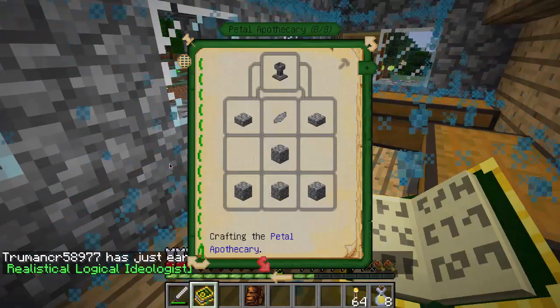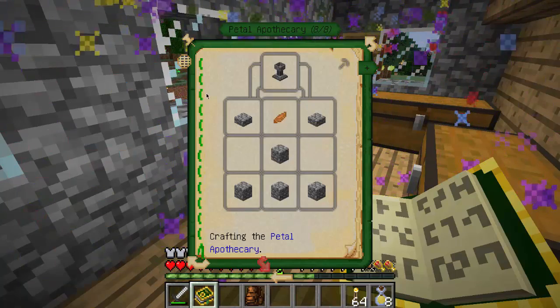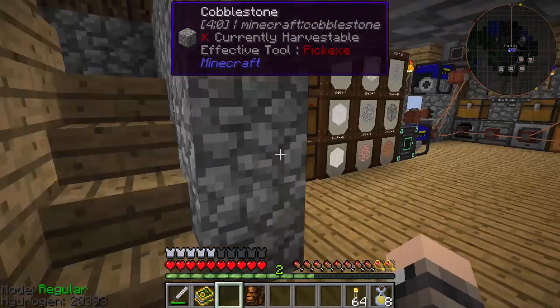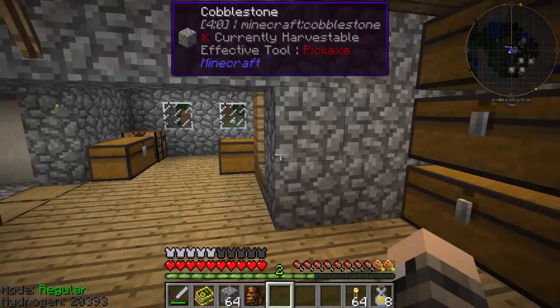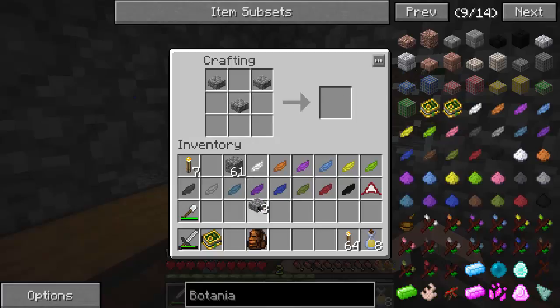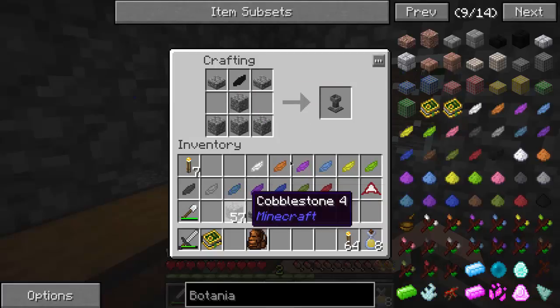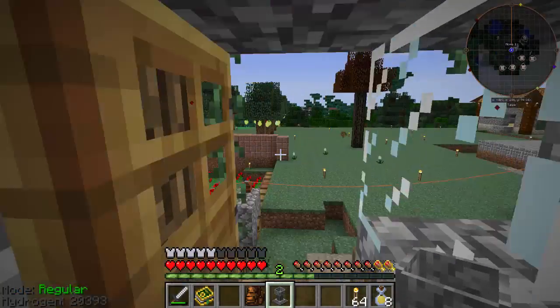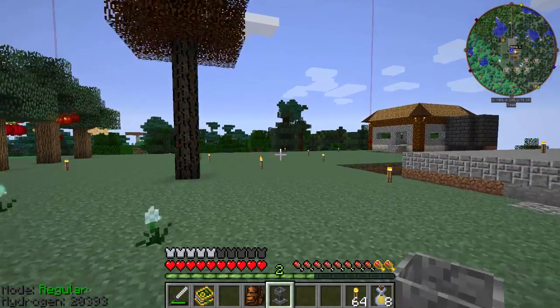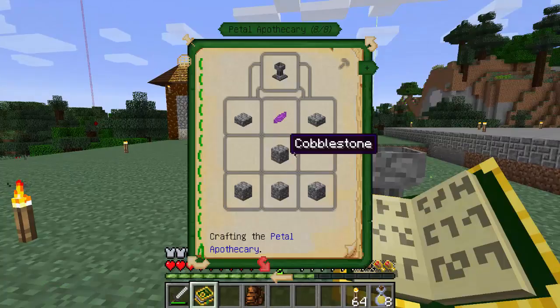The Lexica Botanica says crafting a Petal Apothecary - okay. That's two cobblestone slabs, four cobblestone, and a petal of some kind. I need to make sure I didn't turn on my compressed cobblestone by accident. It must have been two cobblestone slabs and three cobblestone. I'll walk back out here - I should bring a crafting table out. Okay, so there's our Petal Apothecary.